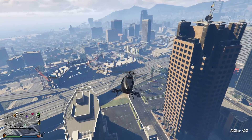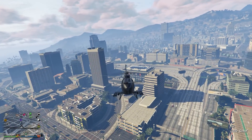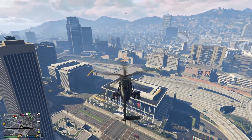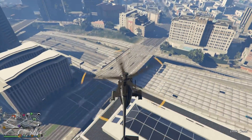The requirements for this: you'll have to get a Buzzard Attack Chopper, or any sort of attack helicopter — even a Hydra will work. You do not need to buy any of these; you could just find them inside your session, like a Buzzard. Or you could buy them — I bought myself a Buzzard Attack Chopper, so that's what I'm going to be using in today's video.